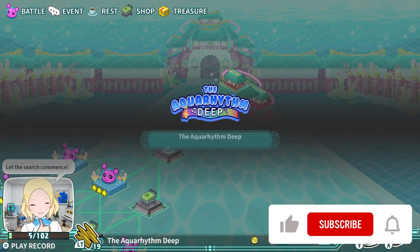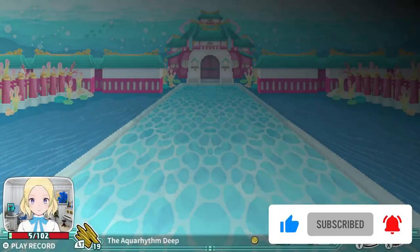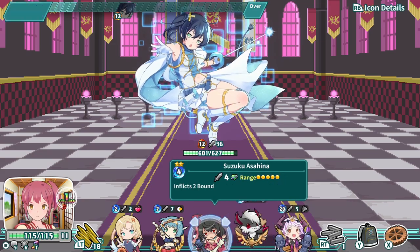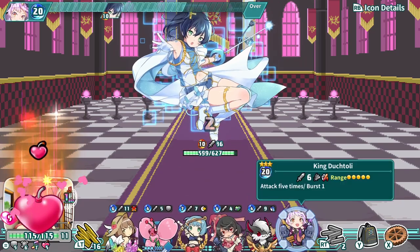The game is fairly simple if you are familiar with any roguelike deck-builders like Slay the Spire. You are tossed into a branching path map where nodes represent battles, shops, or events, and you guide your character to the end where you fight a boss. Do this three times per stage, and you beat the stage. In battles, the game does mix things up a bit.